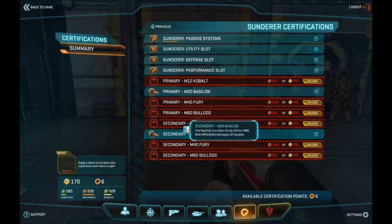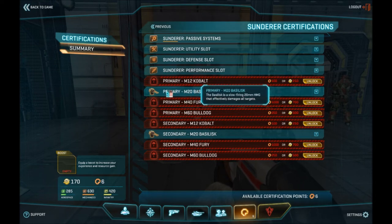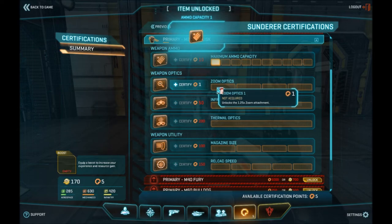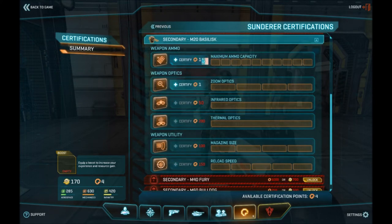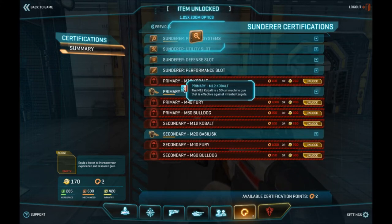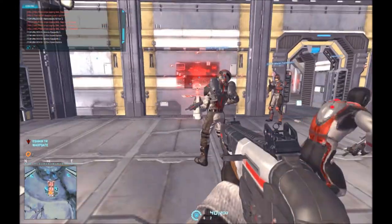For the rest of the vehicle upgrades you're going to need more than one cert point. The Sunderer already has two weapons on it, but as the driver I can't use either — so directly they don't help me, but passengers using them against anti-vehicle threats help me indirectly. On the primary weapon, there are one-cert options: increasing ammo capacity and adding a zoom level. I grabbed both. The only thing is that only applies to the primary — you'd have to go to the secondary and purchase upgrades separately, so it can be double the cost.